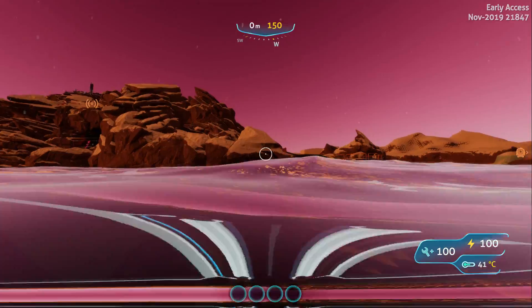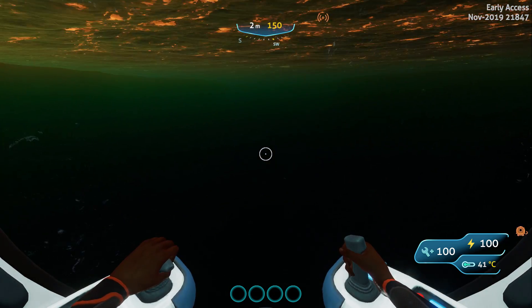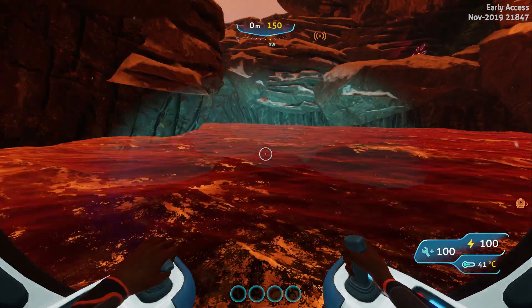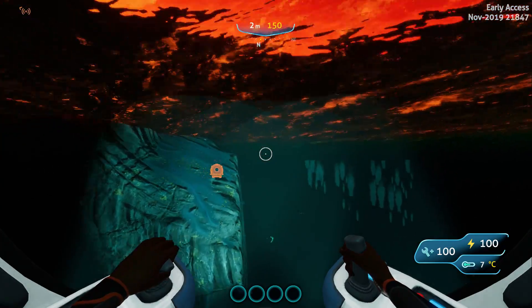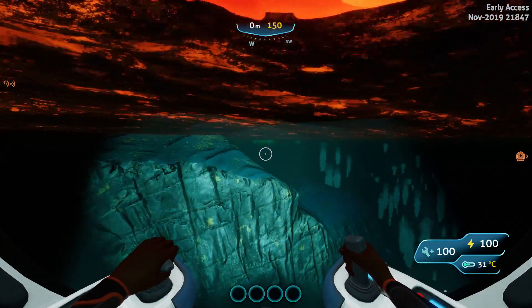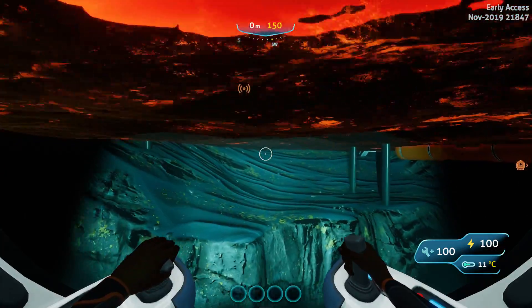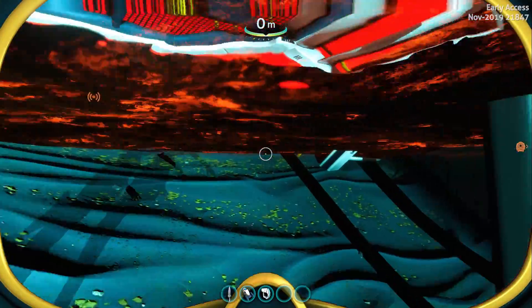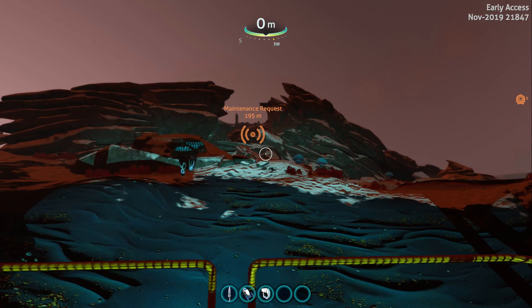We're now at Rocket Island. There's a little spot here where we can land our craft — there's like a little buoy-type dock there — so we can park nicely here and just swim across. Walk up and here we are at Rocket Island.